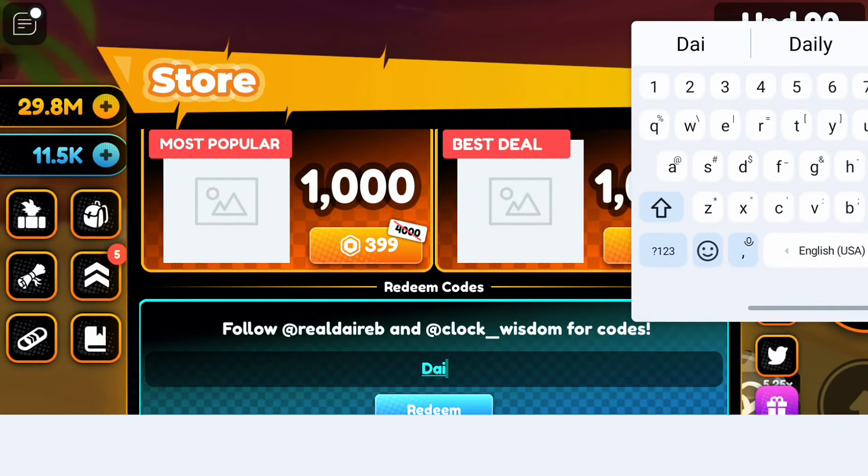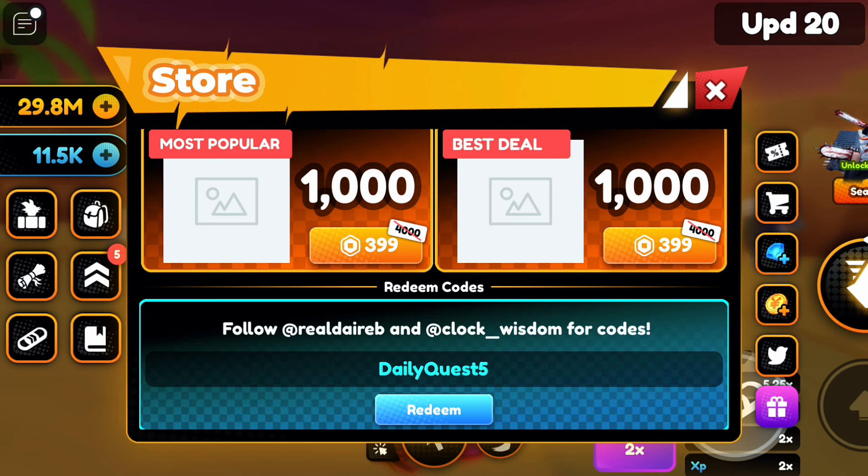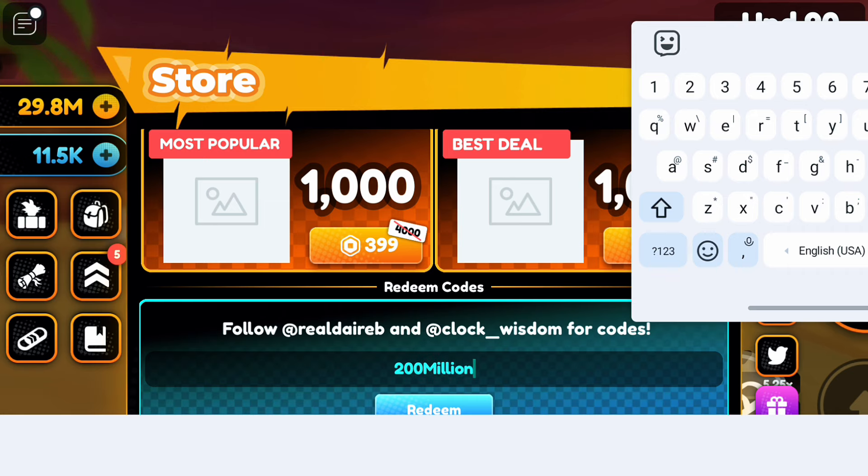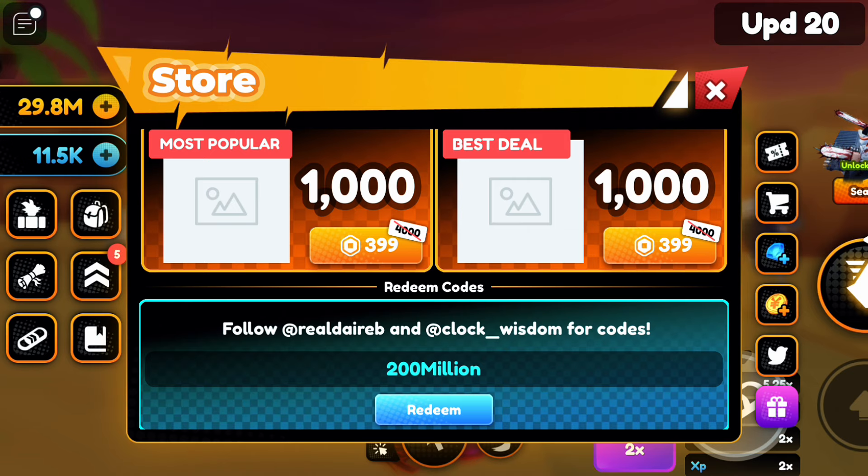The first code is: dailyquist5. The second code is: 200 million.